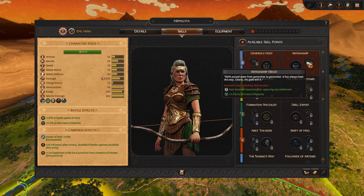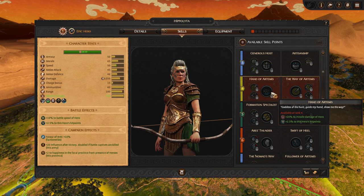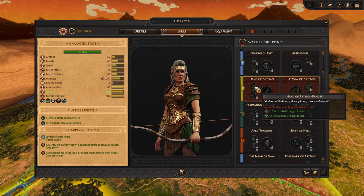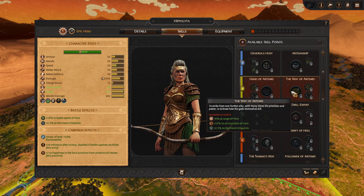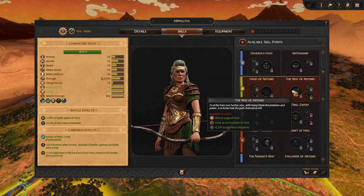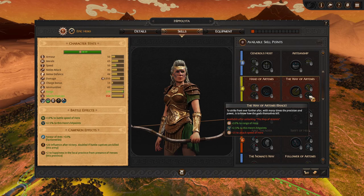Artisanship can be upgraded to gain additional Amazon treasures when you capture any settlement. Moving on, we have Hand of Artemis, which is an ability that increases the missile damage of the hero, and can also increase range or reload skill — so this is more character focused. The choice here is to increase damage or increase range and increase ammo, and this can be upgraded to more ammo, or more range but at the cost of some attack speed.